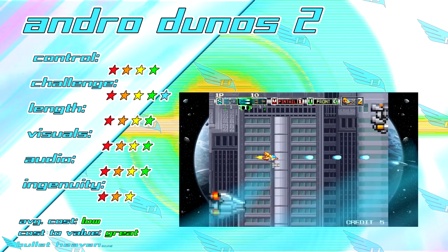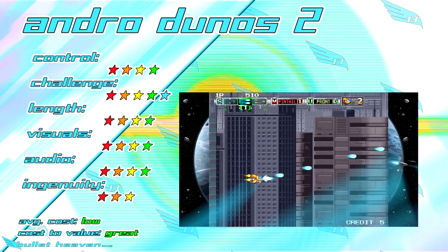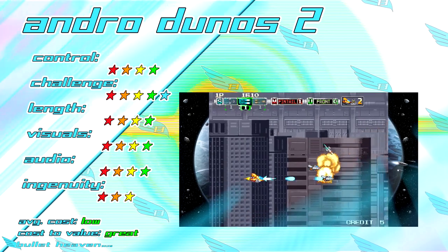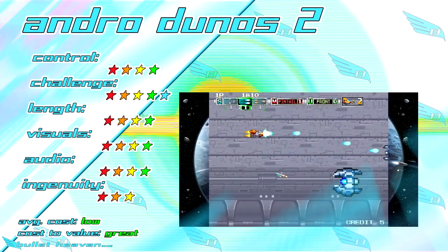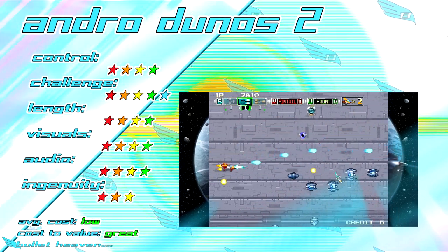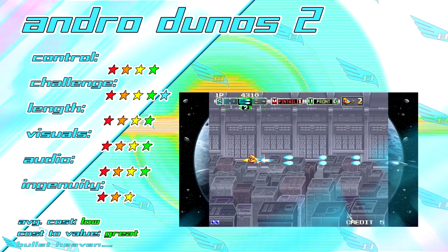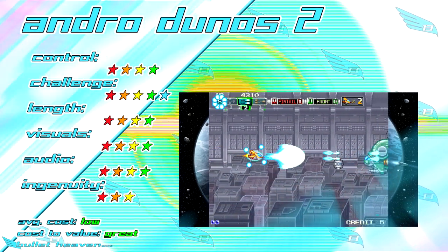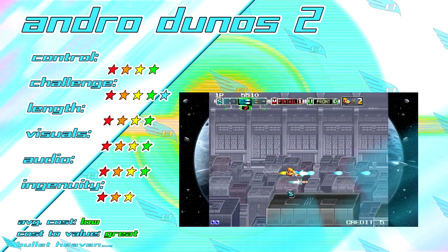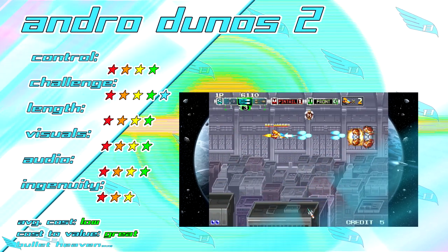The controls in Andro Dunos 2 are as sharp and responsive as you'd want out of a modern shooting game, though button remapping might be too limited. On the whole, the challenge is rather well-balanced between its three difficulties. With seven stages and extra unlockable modes, Andro Dunos 2 has a decent core length, though its staying power might be reduced thanks to its lack of online features and two-player co-op. Generally speaking, the visuals are pretty great, but the Switch version exhibited some nasty artifacting. The audio is also pretty amazing, even if some tracks are less than stellar — great sound effects throughout, though.